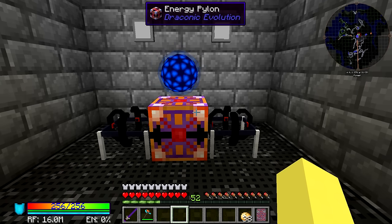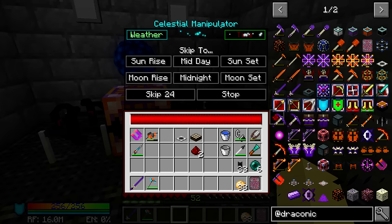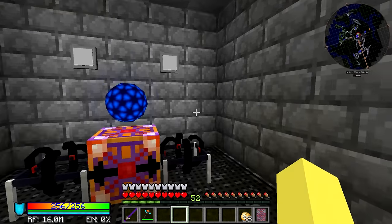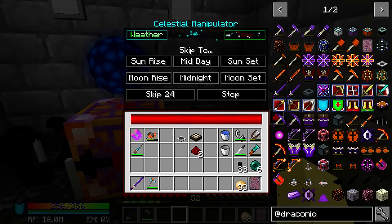Fair warning, they are a little bit loud when they function. If we want to test one out right now, you can see you have the ability to switch between weather and time. For weather, you can stop rain, start rain, and start a storm. For time, you can do sunrise, midday, sunset, moonrise, midnight, moonset, stop, or skip a full 24 hours. Also, if you apply a redstone signal, it will continue skipping 24 hours until the redstone signal stops. Let's bring it to sunrise — you get these cool particle effects and a vibrating noise as it goes. It doesn't just magically change; it actually imagines speeding up the cycle.